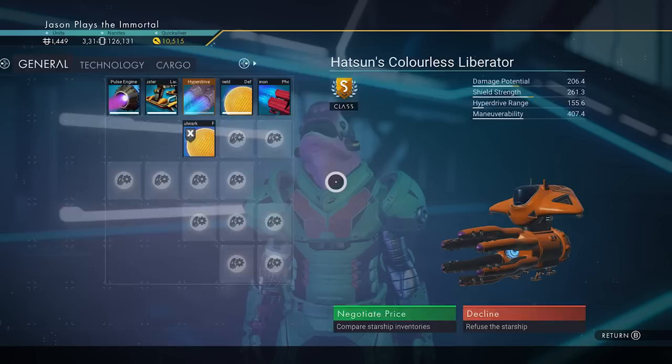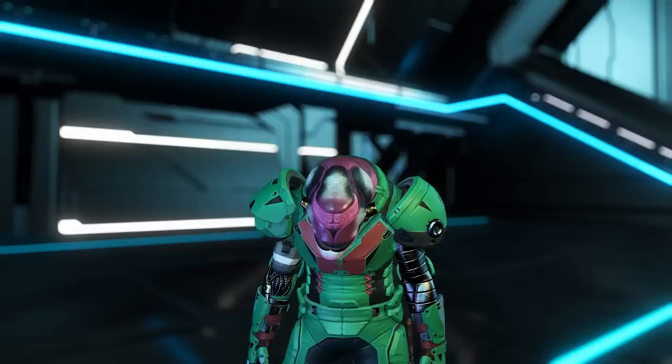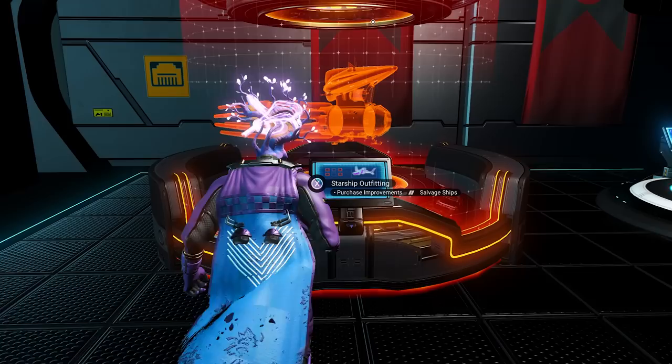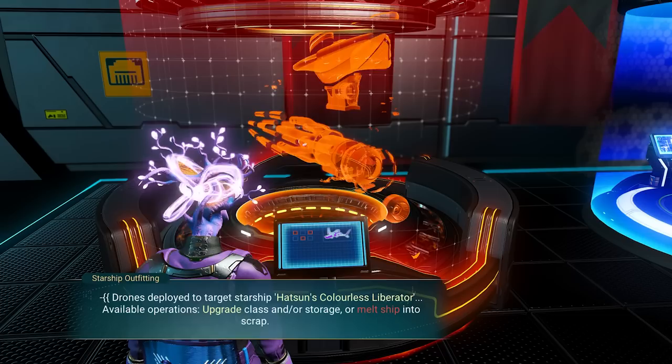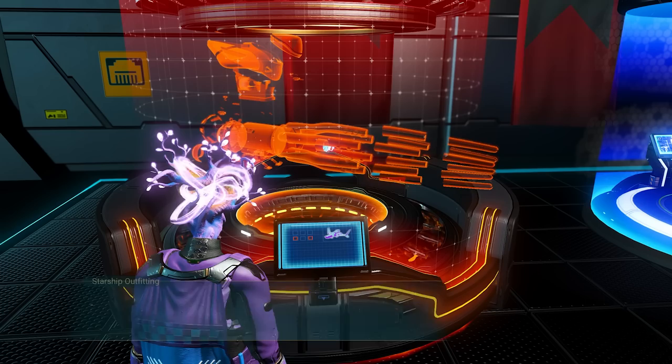They're always going to be S-class. Then we're going to buy it — since we scrapped before we have room in our inventory again. We bought it for 7.3 million — not as much as the previous one because this one has fewer slots. The price of your ship depends on how many inventory slots it has. We're going to scrap it for 5.1 million — so again you lose a little cash but you're gaining storage augmentations and nanites.